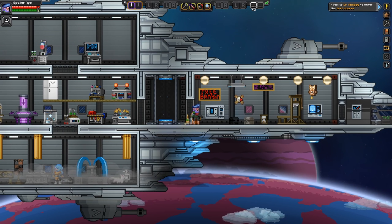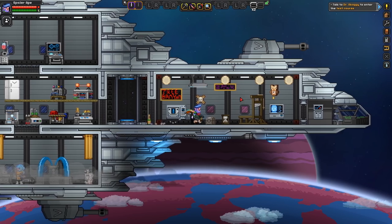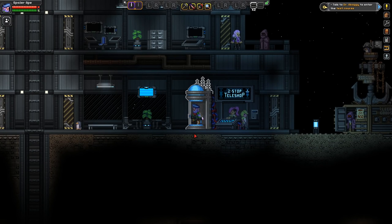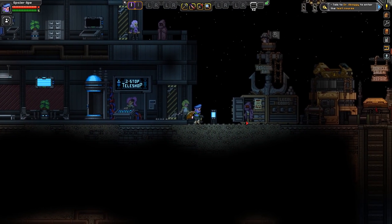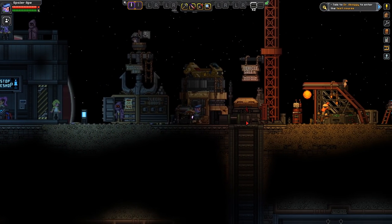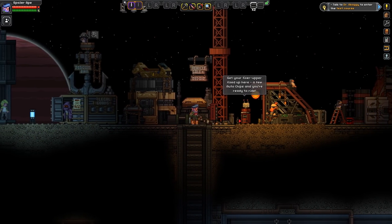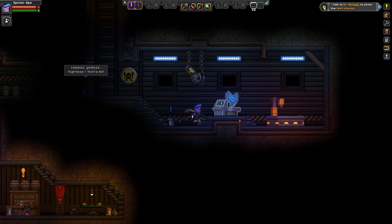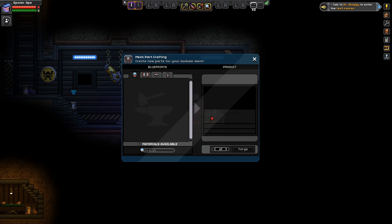In this first episode, we'll see how to get your first mech, which means we need to go to the outpost. If you go over to the outpost and then over to here, you'll notice there's a little staircase down and a little mech laboratory type thing. Here you've got a mech part-crafting station.